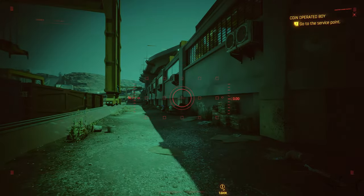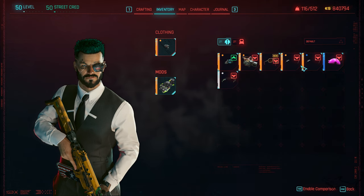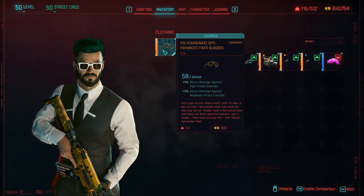Now let's put them on to see how we look. Let's go to the inventory — my new glasses that I just picked up are right over here. There's no mod slot currently, but there is a little trick about this if you want one with a mod slot available.